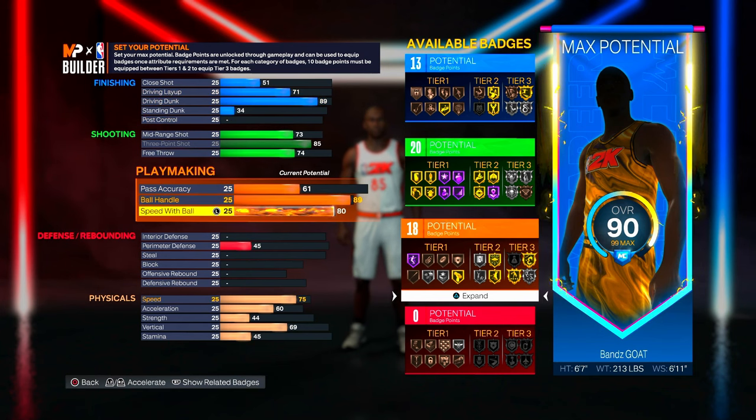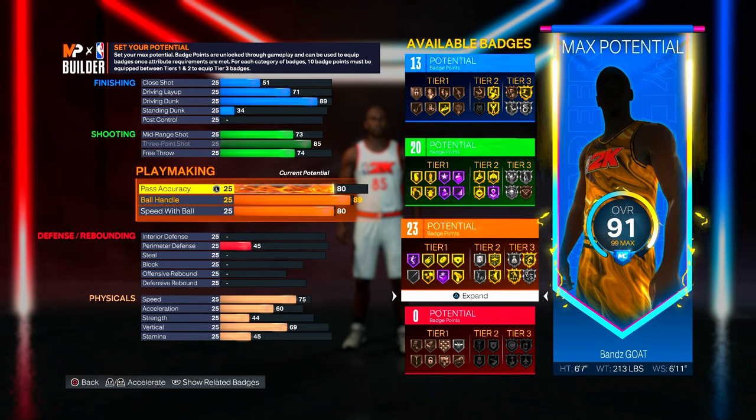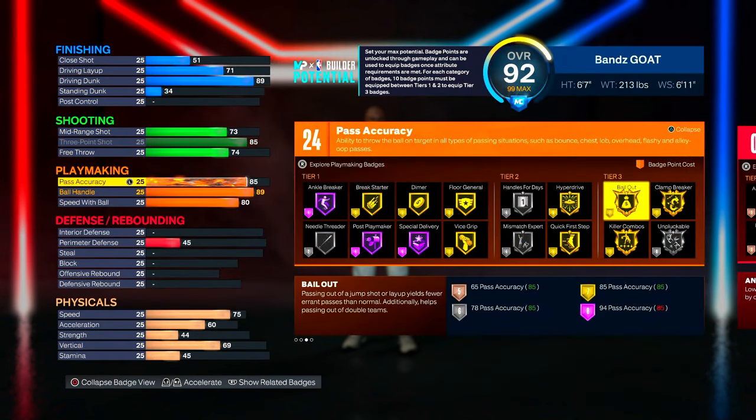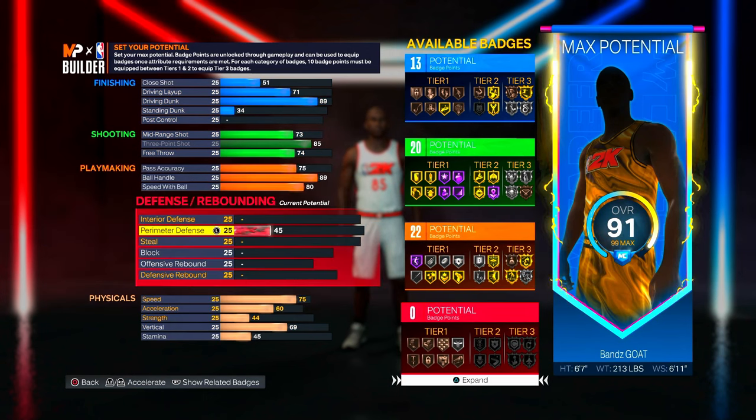For passing, 75 passing accuracy is the best passing in the game — you don't need to go any higher. If you do go higher, I recommend around 80. You really don't get anything for going extremely high besides gold Bailout, and on current-gen you can literally just have Bailout on bronze — it doesn't really matter.